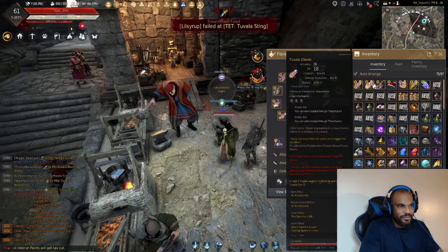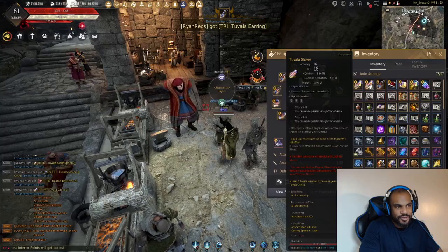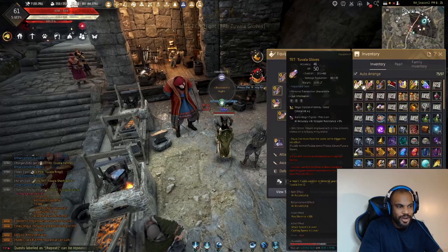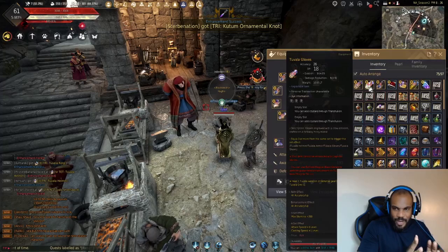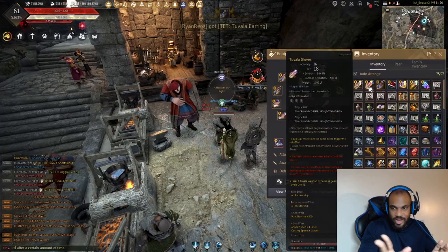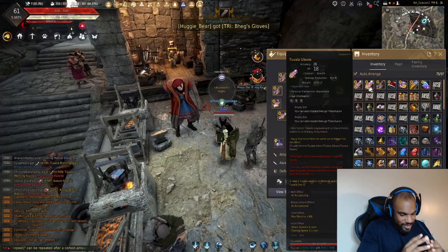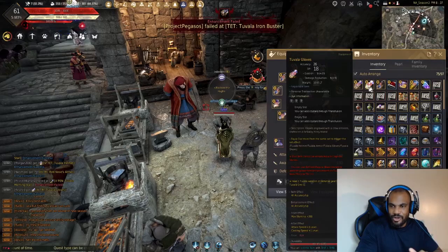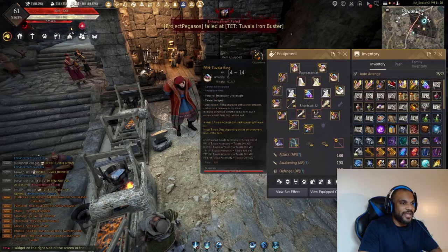For this glove, I could take it all the way to Tet and if it fails I just try the backup. I always have a backup so if I'm out of silver and materials I have another pair to wear while working on enhancing the other one. I'm not going to waste my Crown Stones on Tuvala gear. If you're a brand new player with only one character, go for it — it'll make your account better. But since this is an alt for me, I'll save those Crown Stones for my main.